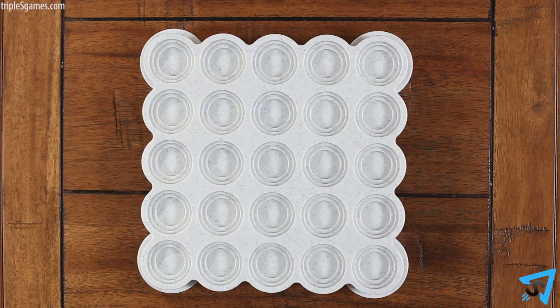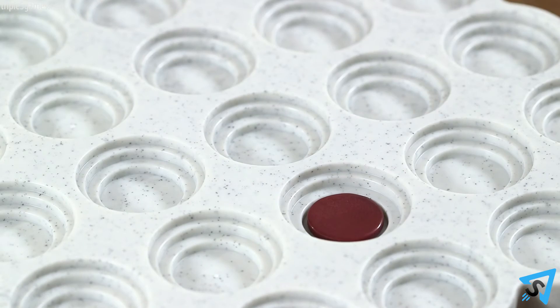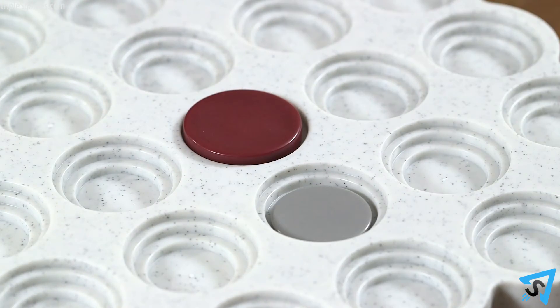The first player places any one of his discs in any well except the center one. The first play of each game cannot be in the center well. Your turn consists of either placing a disc in a well, or moving one large disc into a different well.